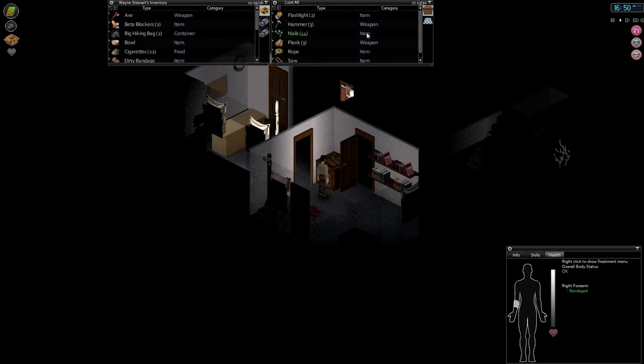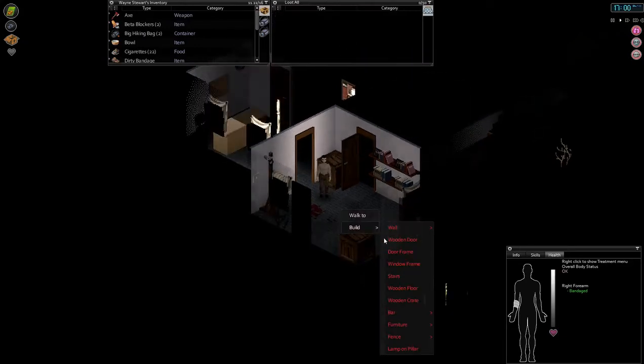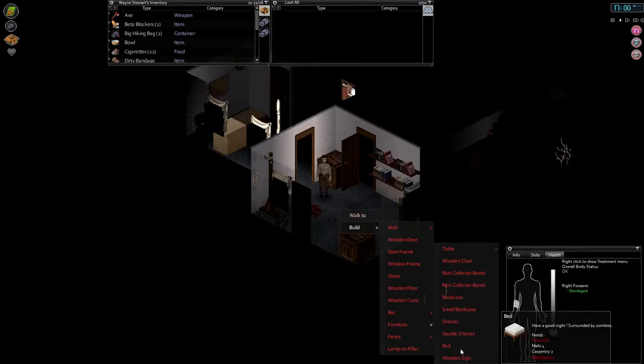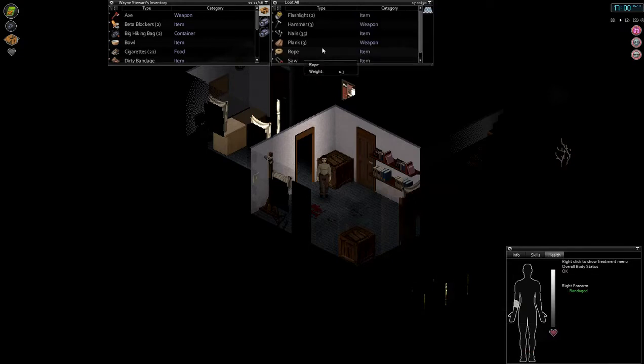We're gonna grab some nails, grab our hammer. A small bookcase needs three planks, or we could just do shelves — actually let's just do shelves above the bookcase. That's probably easiest; just need one plank for that. Let's grab one plank and make a bookshelf.